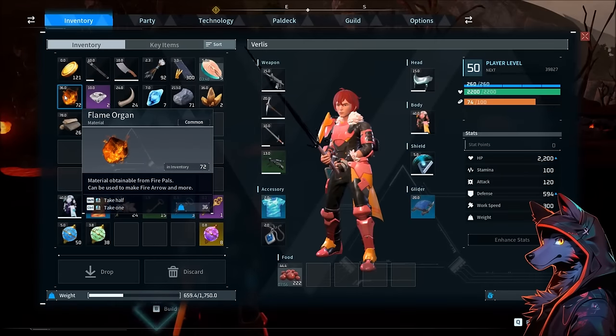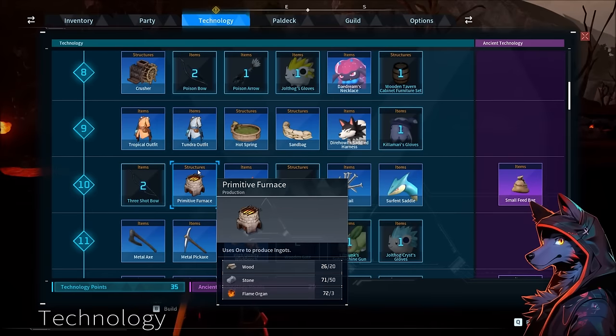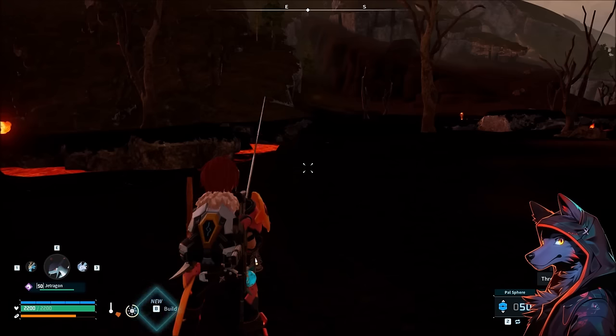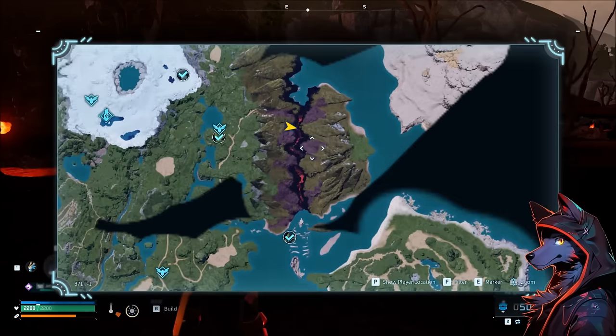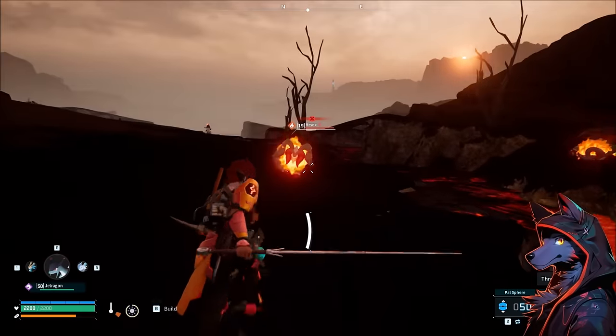The first item I'm going to talk about is the Flame Organ. You need it to make heat-resistant clothing and furnaces, so it's very important to get your production going. That's why we're out here in this really interesting spot on the map where you have low-level Fire Pals, and you don't need heat resistance to hang out around lava and engage with them.